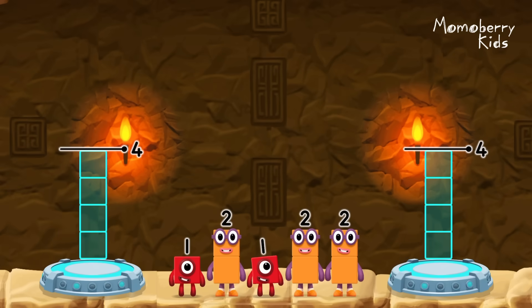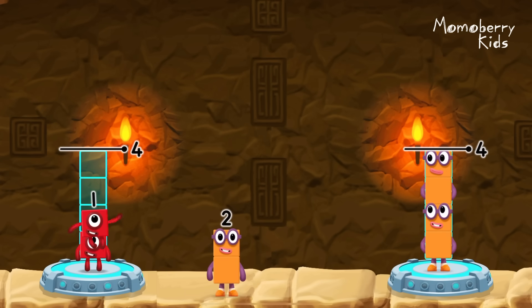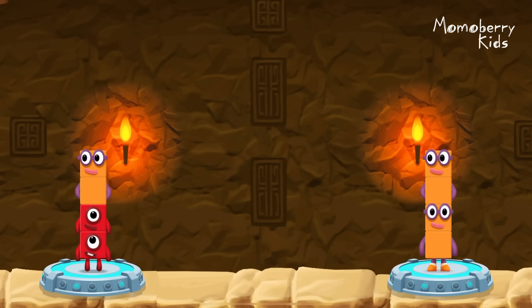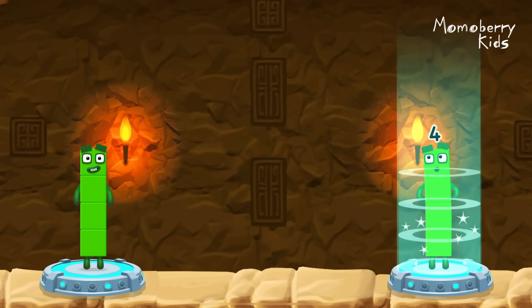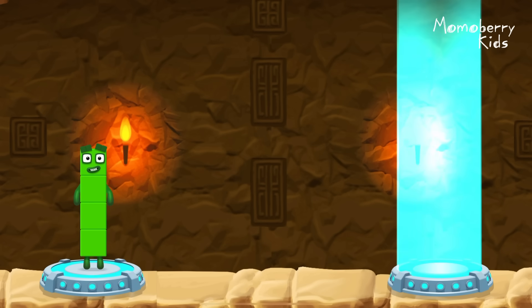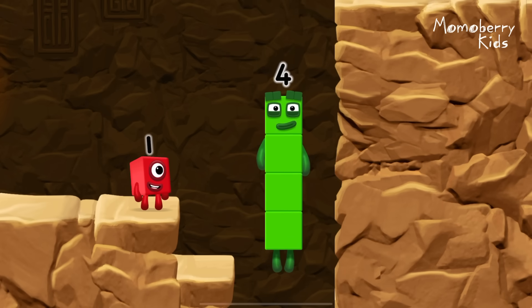Share the number blocks evenly to make two groups of four. Two, two, two, one, one, two. That's right! One plus one plus two equals four. Two plus two equals four. Four equals four. Four!